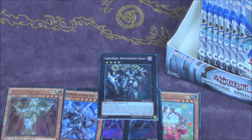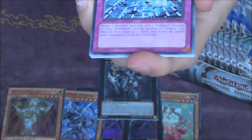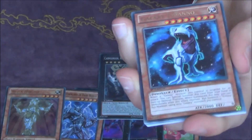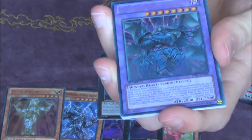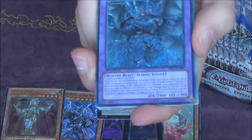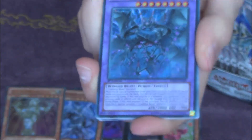I feel like Konami is making these names longer and harder with every set. Evo Singularity — I think that's the first one. It's a really good common as well. Galaxy Tyreno, and a secret rare — Gladiator Beast Neuro Kios. I actually needed one of these, of course for my Gladiator Beast deck. Looks really cool.